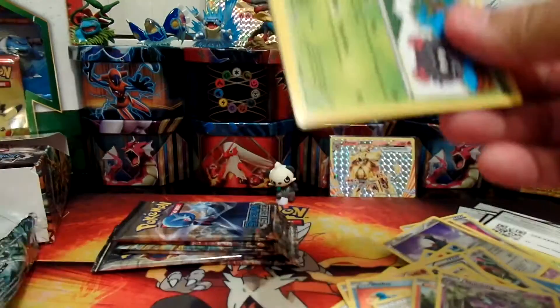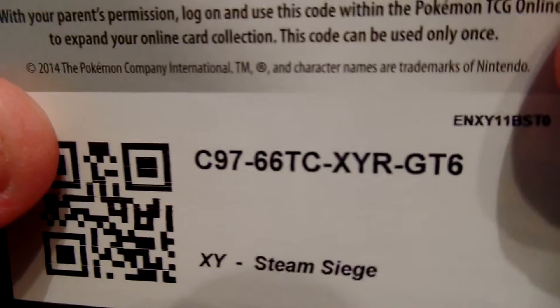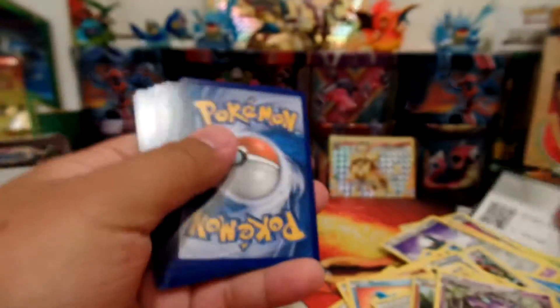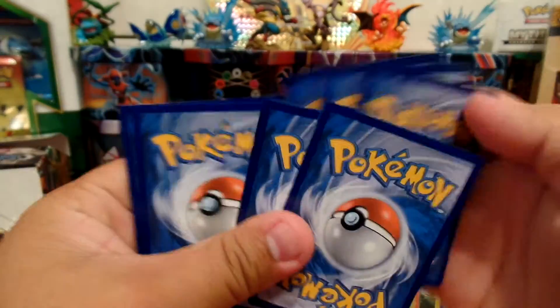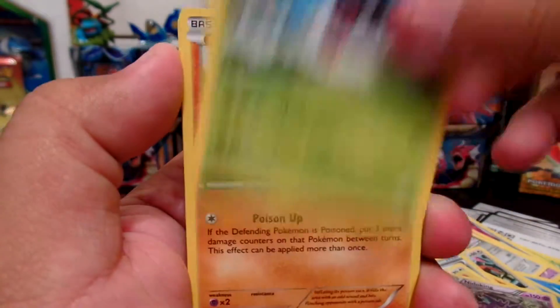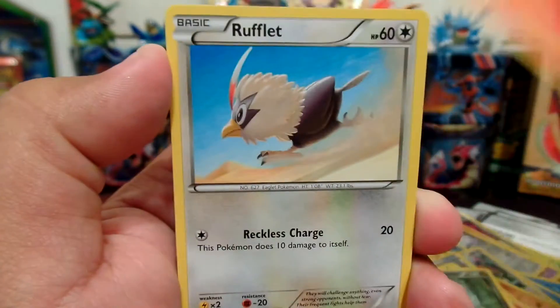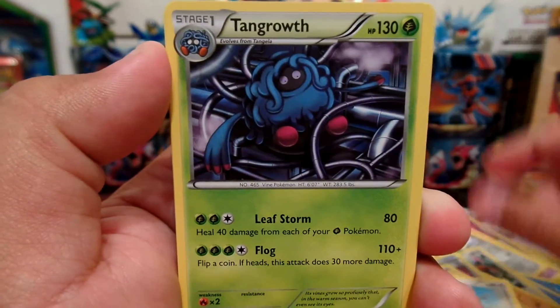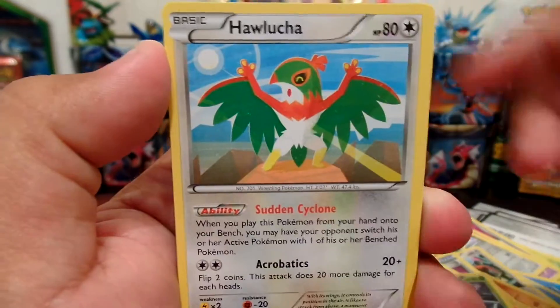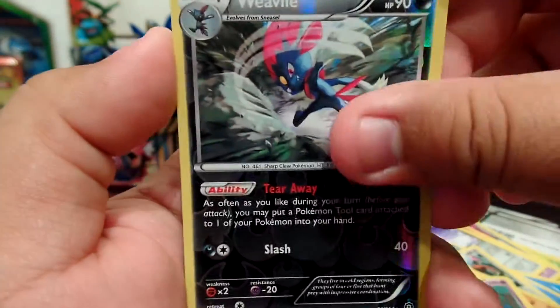I definitely did not make back the value for sure, but let's hope I get something. Here is another code card — enjoy. First card is Tangela, Croagunk, Dino, Chimchar, Fletchling, Tangrowth, Hawlucha, Lampent, Reverse Holo Weedle, and our Rare is a Holo Ampharos.